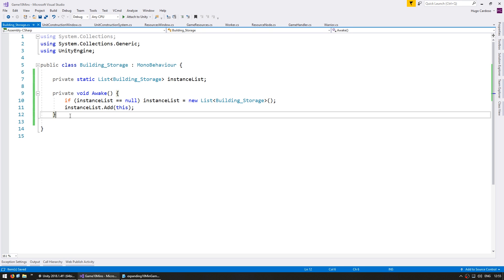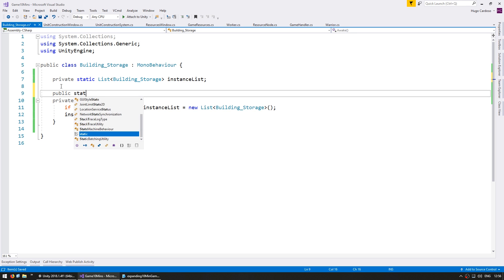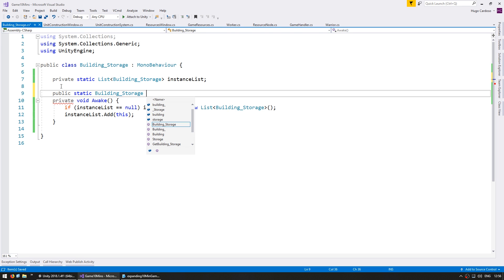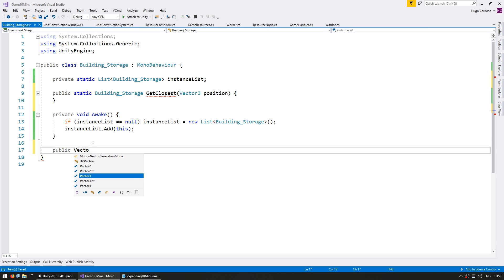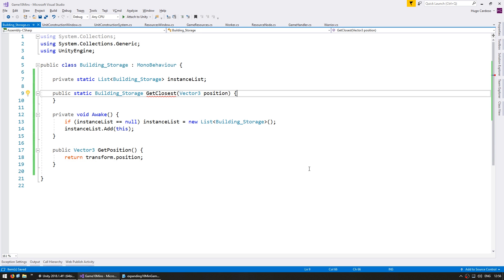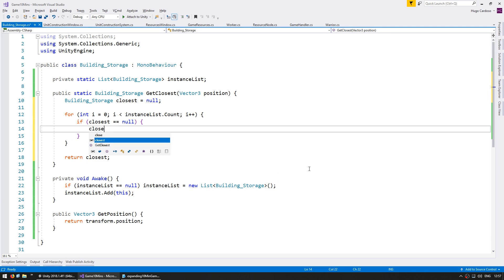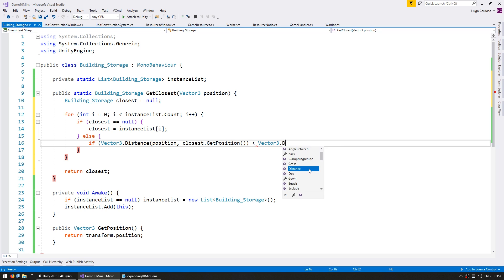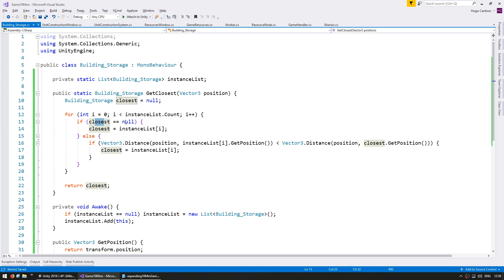One of the functionalities of the storage is for workers to drop off their resources. So let's make a function to return the closest storage. We create a public static function that returns a BuildingStorage and we call it GetClosest. It receives a Vector3 for the position we want to test closest to. As a helper function we also add a public Vector3 to return our position. We iterate through our list — if we don't have a closest, this one becomes the closest; if we do, we check if this index is closer, then we return the closest.